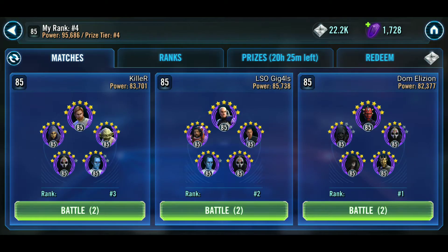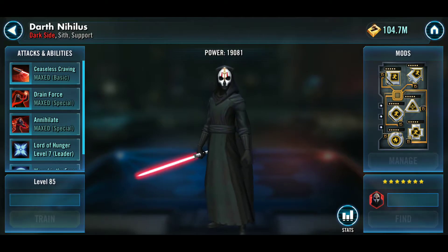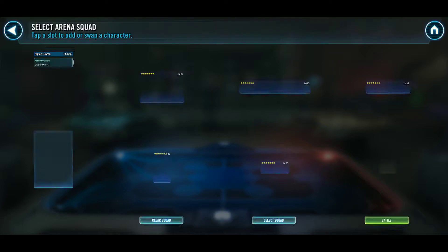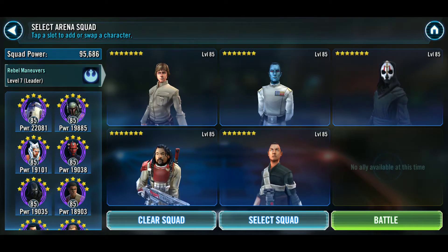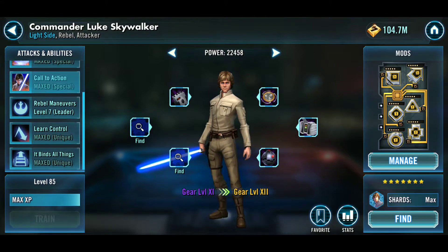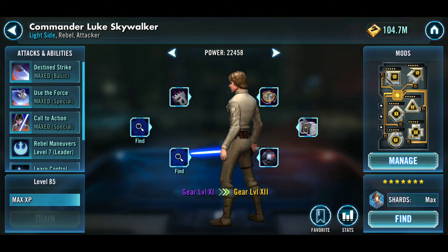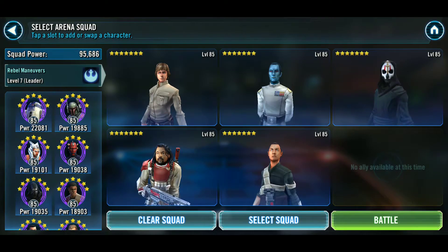Hello ladies and gentlemen, this is your boy Leroy Jenkins with Dark Lords. We're gonna face LSO. The key on this guy is he has crazy speed on his Nihilus — 233. I'm running Commander Luke Skywalker with a zeta on his lead 'It Binds All Things.' I don't have as good of speed, but I've got 235, not too bad, and my Nihilus is only like 207.